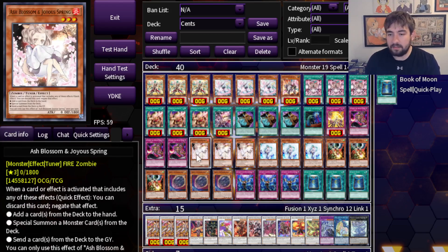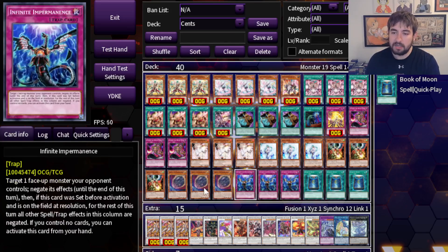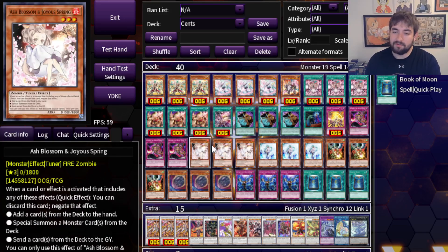The rest are all defensive cards — this is kind of what the current format calls for, though it could totally be different depending on the format when this comes out. In the pure build of this deck, I've got 18 slots of cards that can just be whatever defensive cards you want. That makes this deck insanely powerful in my opinion. The Ashes, Veilers, Drolls, Nibs, Imperms, Books — I think they're all very good in their own right. You have 18 slots to mess around with whatever you want if you're playing the pure build.